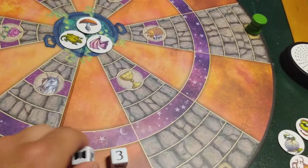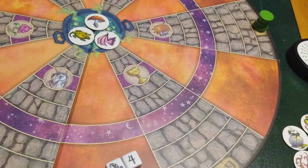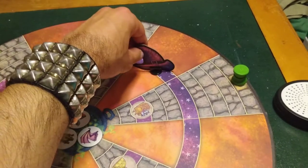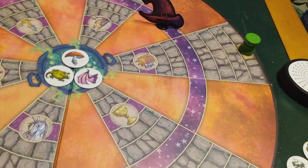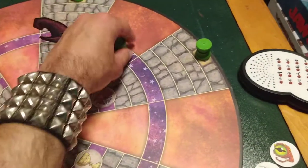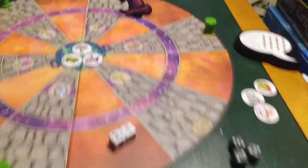If you roll the wizard — say a four — you move the wizard clockwise around the ring the number of spaces shown on the die: one, two, three, four. If the wizard passes by or stops on a potion bottle on the ring, that potion bottle must go back to the nearest open space where it started on the board.